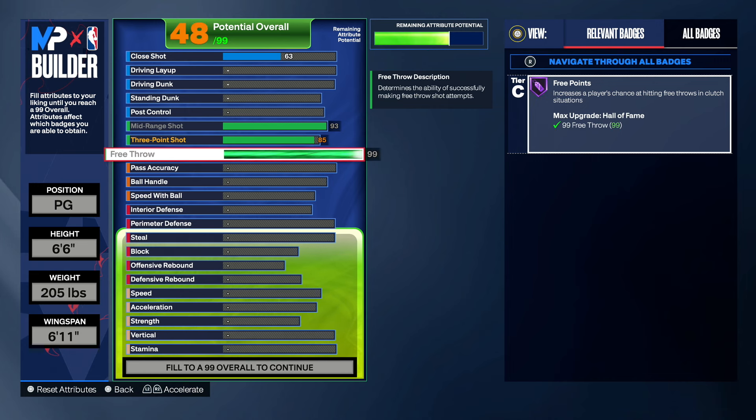Next is free throw. He does have a 99 free throw on this build — he plays a lot of rec and pro-am sometimes, so that's why. You guys can take this out; you really won't get much attributes back from lowering it. But if you don't play rec or pro-am fives, you can lower it. Since I am making this build I'm going to keep that 99 free throw, and I know a lot of you do play rec and fives — it's very popular this year — so that 99 free throw will come in clutch.